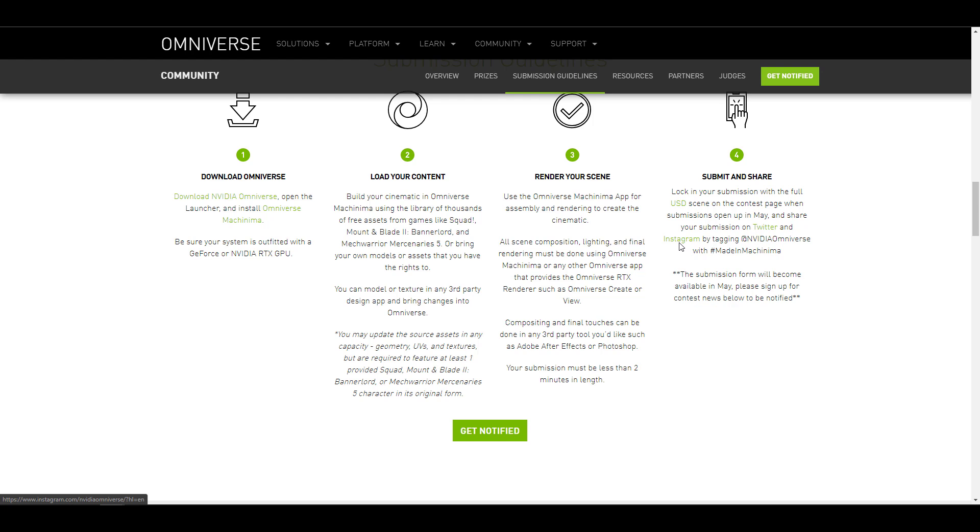Directly in Omniverse Machinima. Something else worth knowing is you can choose to composite your final shot and animation in any third-party tool of choice — for example Adobe After Effects, Nuke, Fusion, or Photoshop. You need to make sure your animation is less than two minutes long.